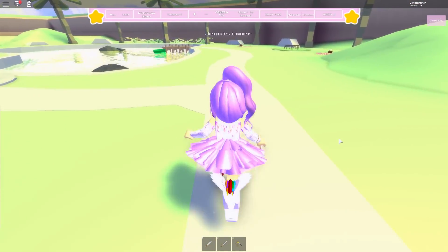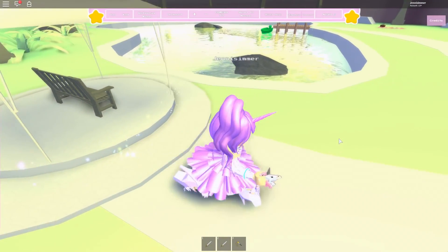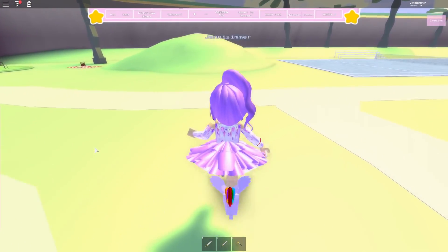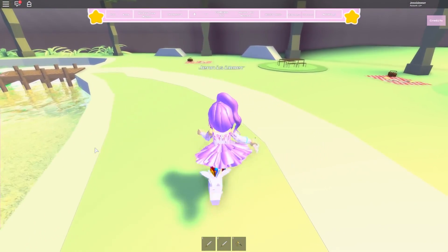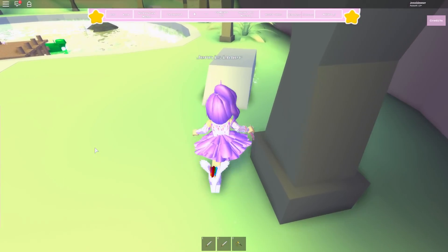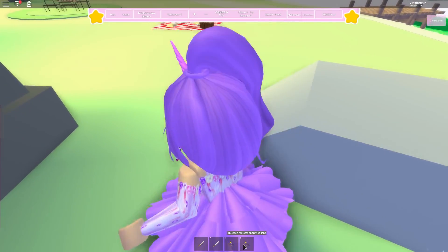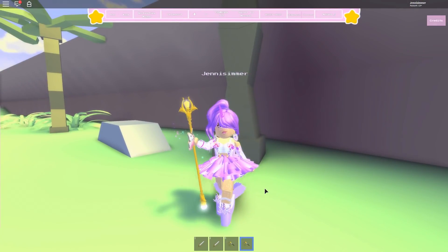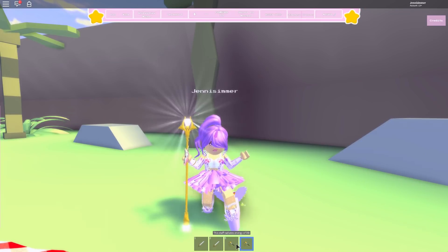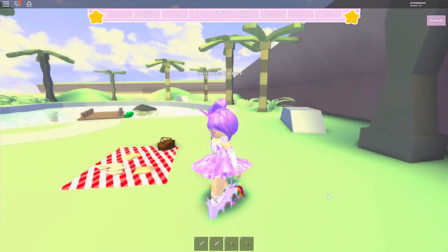I already found one star secret — it's a little sparkly star and it gives you a nature-themed staff, which is really cool. Now let's find the one by the pond. Oh wait, those sparkles are just from my shoes leaving a trail! Let me keep looking. There it is by the rocks — I found the second one! Let's see what this staff looks like. This one is really cool, and it has a different animation from the first one — they each have different animations.